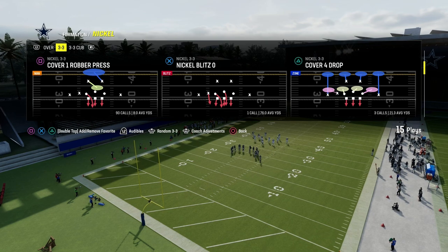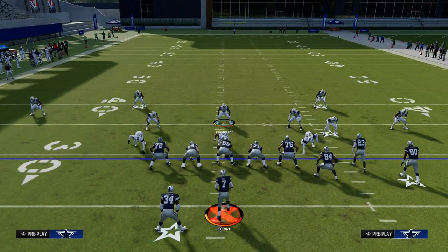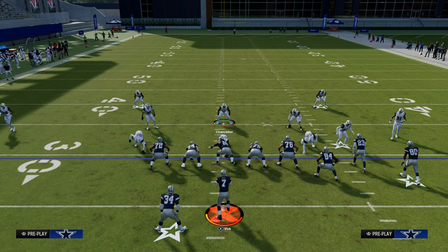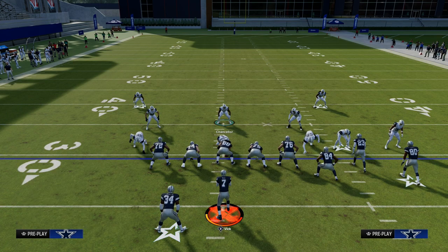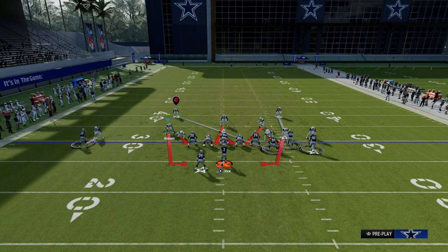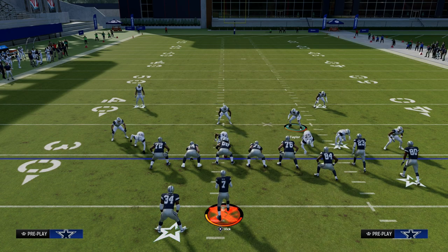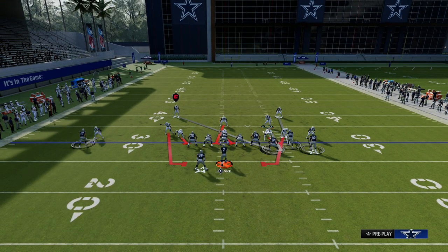We're going to be calling the play nickel blitz zero. The first thing we're going to do every single time is press our defense. We're going to globally blitz our linebackers, move this guy out, and hit R1 twice for QB contain logic. I love to just move this guy a bit so that if they motion, he doesn't move, and then you're going to man this guy up on the tight end.